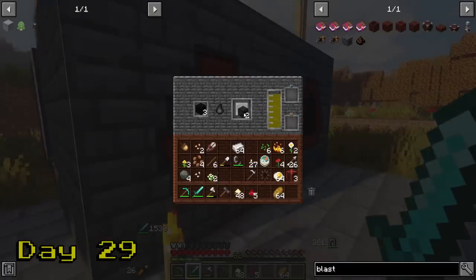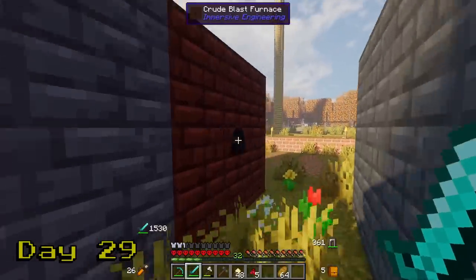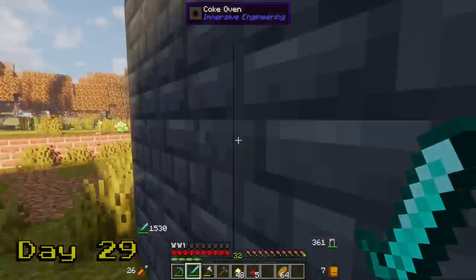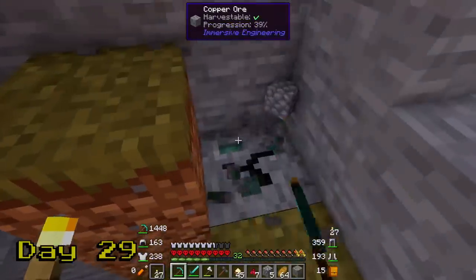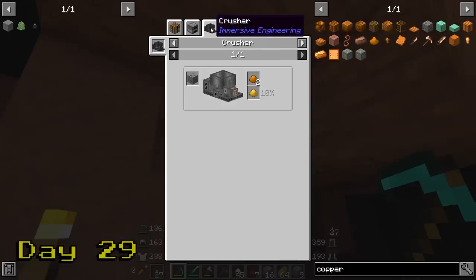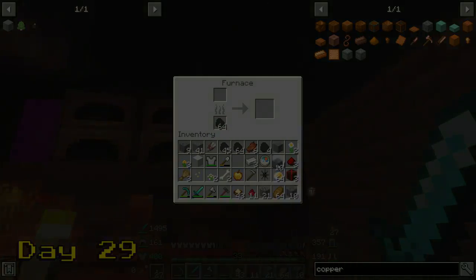On day 29, I'm going to start to make some steel. It just takes iron and a lot of coal — if only we had a super powerful and efficient form of coal. Oh, that's right — coal coke coming in clutch! Now we just need to wait for that to cook. In the meantime, I head out to grab some more copper so we can finally finish that windmill. Maybe even get started on the next project. What's going to stop us — a massive tornado? Oh. Oh, I forgot about the massive tornadoes.